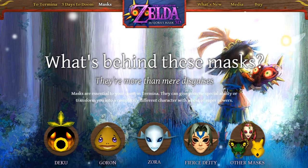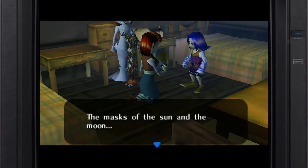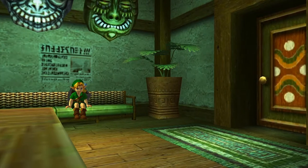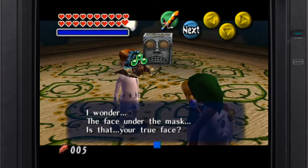Masks are symbolically entwined within the lore of Termina's world. There are ceremonial masks that merge together and bring good luck to newlyweds, and traditional masks honoring the giants that protect this realm. These objects hang all throughout Clock Town as a visual reminder, but not all of them are used for grandma's tales or to challenge you philosophically.